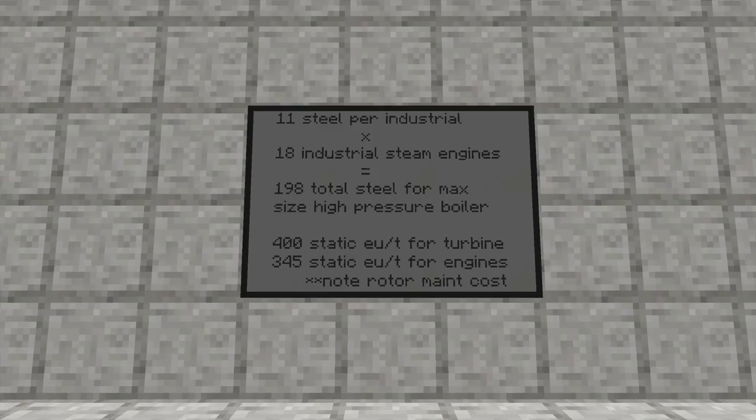How many of these can you slap on to a full-sized high-pressure boiler? At 11 steel per industrial steam engine, and at 18 industrial steam engines, that's going to get you the maximum amount of engines that the boiler can supply at once. It's going to take 198 total steel for a max-size high-pressure boiler, so to make 18 industrial steam engines: 198 steel, and that is maintenance-free — and that's the important factor between the two blocks here.